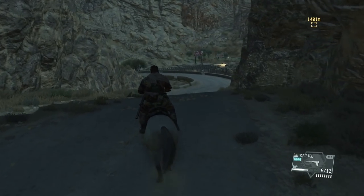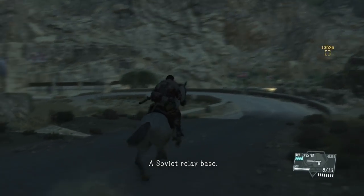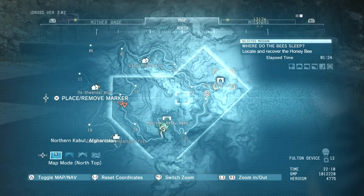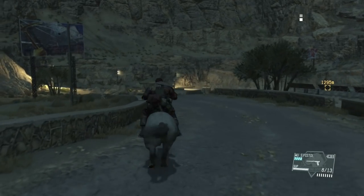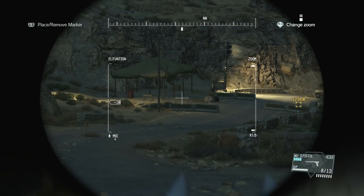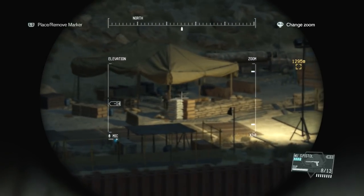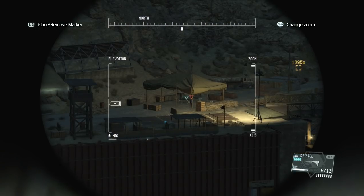Alright guys, we're coming up on what looks like a relay base. I don't know if we can skip it. There's a gunship surrounding that thing — that's gonna be crazy. As long as there's not a ton of enemies I'll probably try to secure this base. Alright, we got that guy. We got somebody laying down — what is that?